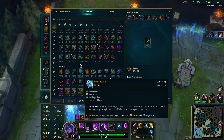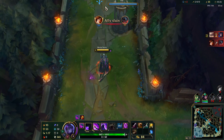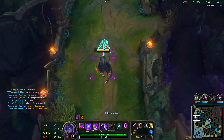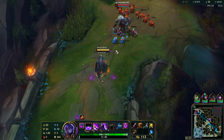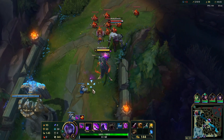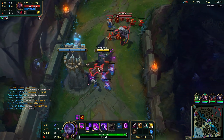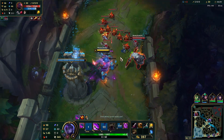You need Blade of the Ruined King — that is your core item. Without it you're not going to do that much damage. Get that first, then go for Heartsteel, which is just going to make you insanely tanky. It's gonna be a massive wave right here. This might actually be like the counter to Scion. And now we just got our ultimate.